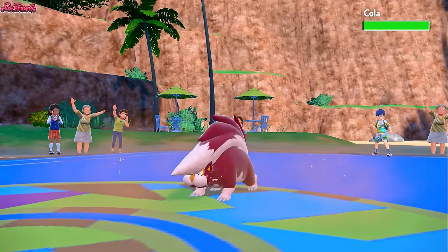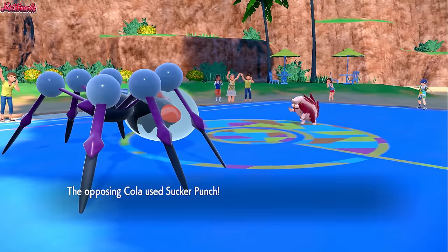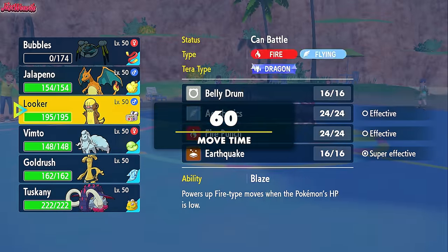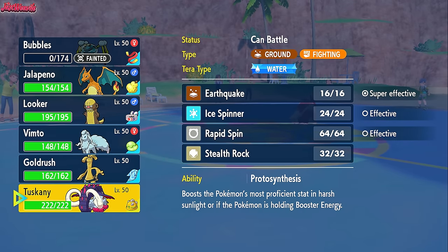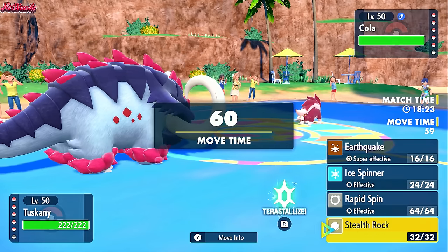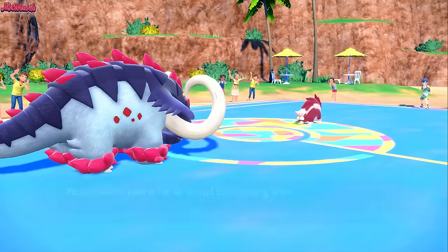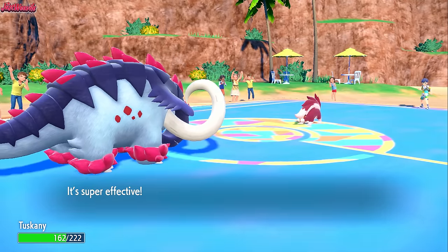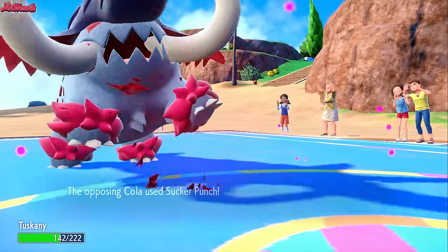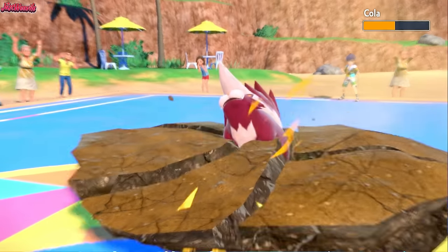In comes the real Kola, the Skuntank. Are we going to see a Defog? Just in case, I'm going to go for a Liquidation. They go for Sucker Punch though, taking us out — no Defog, just Sucker Punches. They didn't get hurt by the Sticky Webs, so they must be wearing Boots. I'm going into Great Tusk to scare it out while going for Stealth Rock. They've stayed in, which is very ballsy in front of Great Tusk — they go for Play Rough, which isn't going to do much damage. We go for Earthquake — they go for Sucker Punch to get some last-ditch damage, giving them Rocky Helmet chip. Earthquake comes through and down goes the Skuntank.